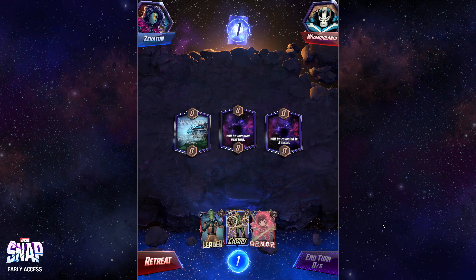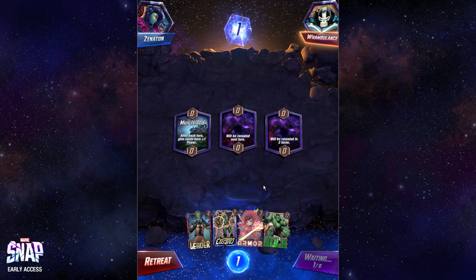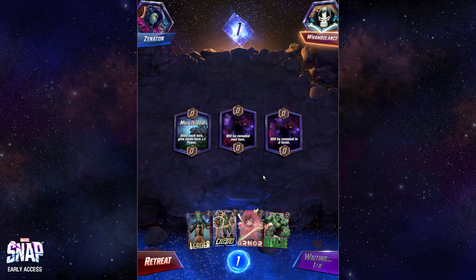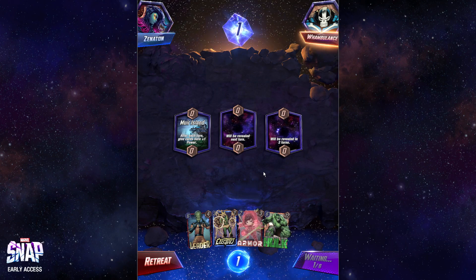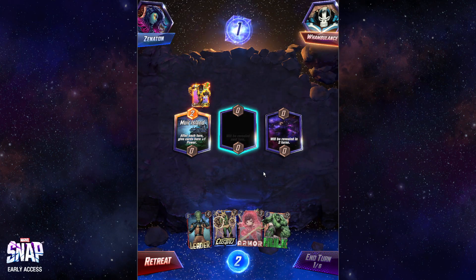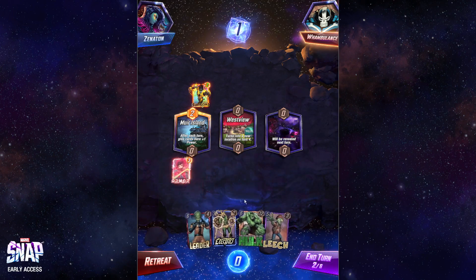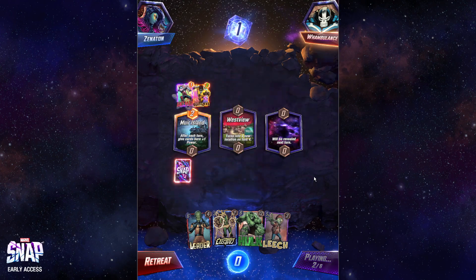I can work with this. Muir Island — haven't seen that in a while. I'm probably just going to play Armor and Electro. Maybe Armor on the left, Electro somewhere else to keep room for Doom. Unless that's Sunspot — that probably means I lose, in all honesty. This might be a mirror, but if it is, I have Electro. It isn't a mirror — okay, that's good. I can Electro mid.